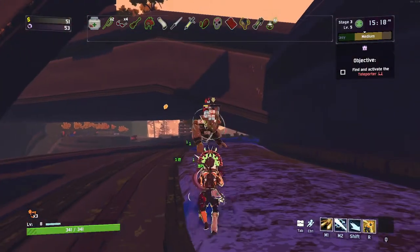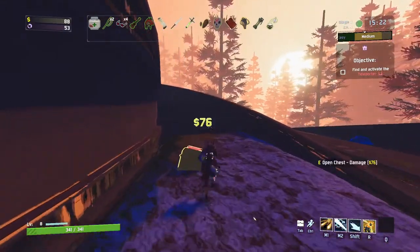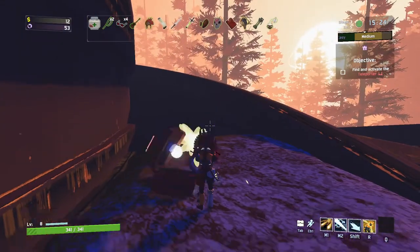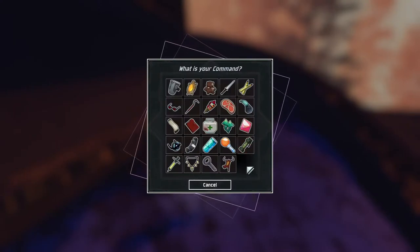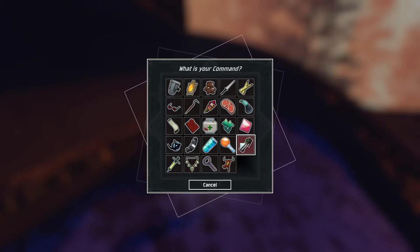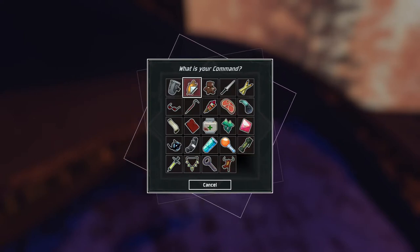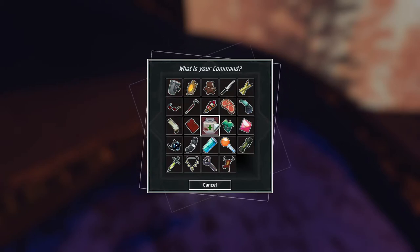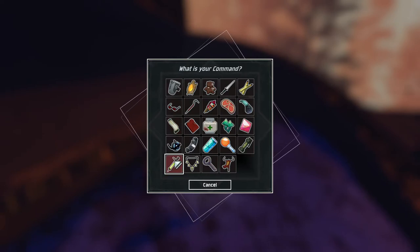The next two missions are a lot harder than this first one - those are Incorruptible and Rolling Thunder. Those two missions are to get a final blow on the Overloading Worm, and getting past 20 levels without picking up a single lunar item. There is no way to spawn an Overloading Worm, so you should just come across it while going through these 20 stages.